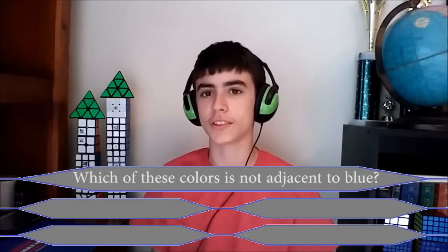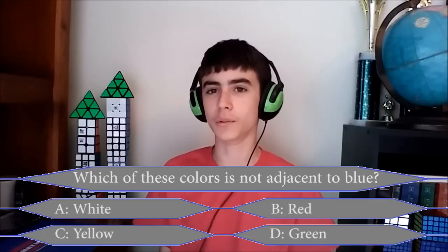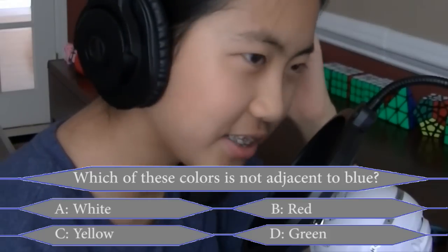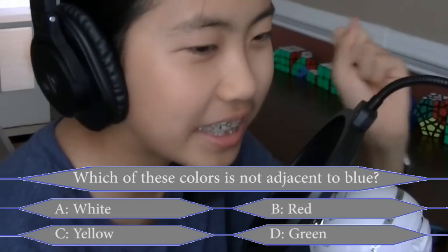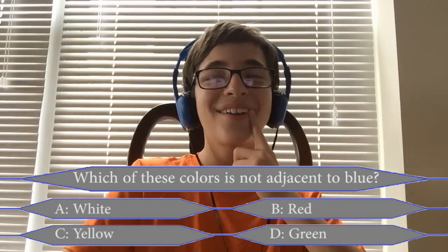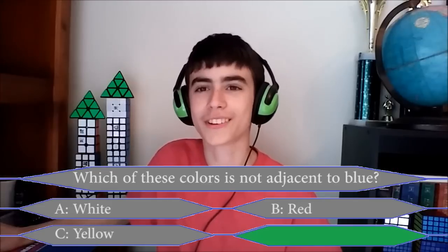For $200: which of these colors is not adjacent to blue on the standard sticker scheme? Is it A, white; B, red; C, yellow; or D, green? I'll take this one since Brandon took the last one. Just trusting my instincts, I think it's probably D, green. I agree — D, green. Is that your final answer? Yes. That is correct.